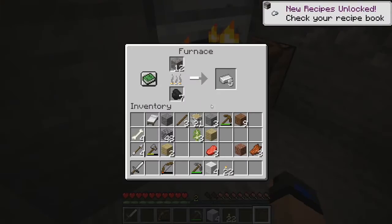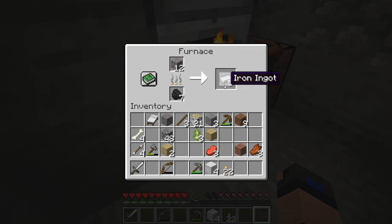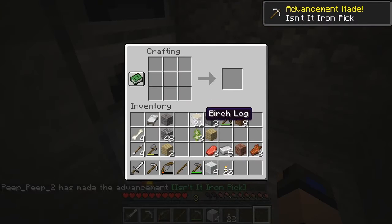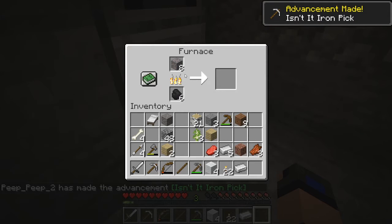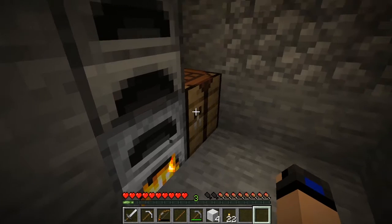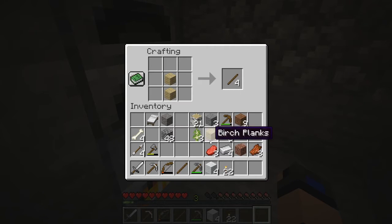Now we have a sword, but this is definitely not a cave space. I was thinking — you guys saw in the beginning there was a mountain — and I was thinking to build a mini house on top of that and it could become storage once we make a bigger house. I feel like we definitely need armor.